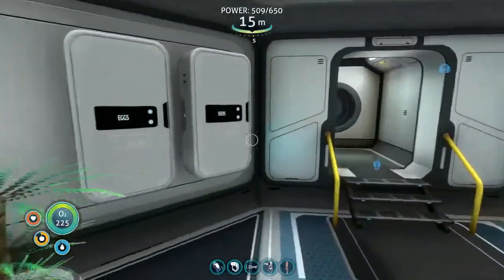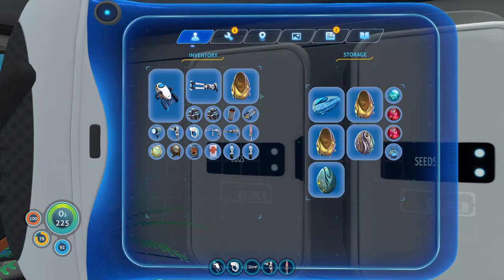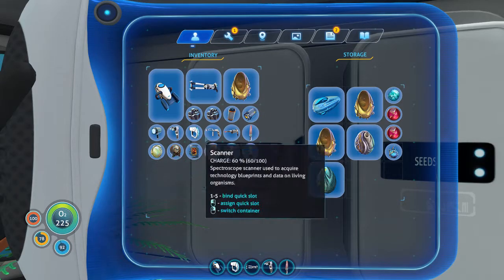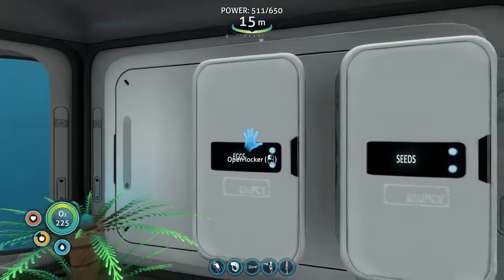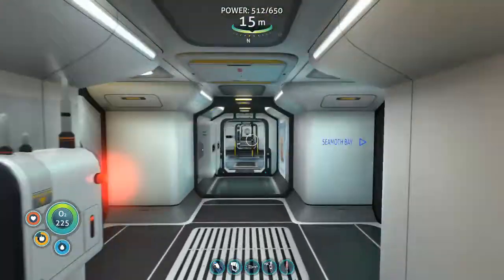Hey, welcome back to Subnautica. If you remember from the last episode, we found the little egg at the Degasi habitat in the Grand Reef. So we're gonna pop this in the alien containment system and find out what it hatches into.